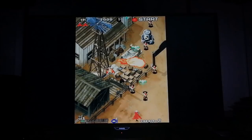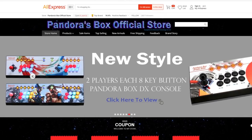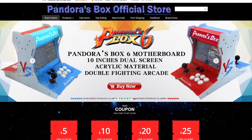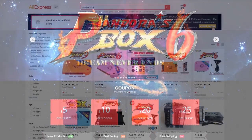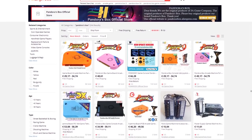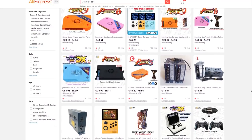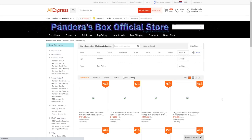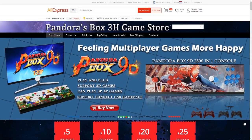The Pandora Box 5 was one of the first versions with 720p — a pretty decent board. The stores 3E Game Store and 3H Store are reference points here; one has since swapped its name to the official Pandora Box store on AliExpress. The 3E and 3H Store were basically the same seller. With the 3E Game Store you could buy the Pandora Box 5, 6, and DX; with the 3H Store, the 9 and the 9D.